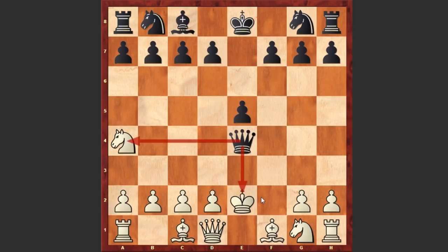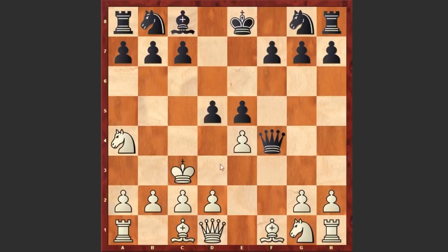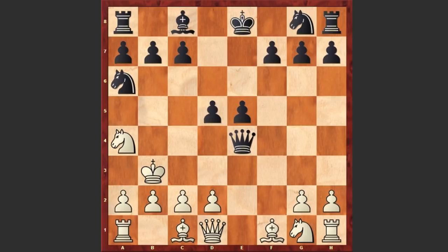After Qh4 check we see king e3, queen f4 check, king d3, d5, king c3. This king is just escaping and black is going for a king hunt. Queen takes e4, king b3 protecting the knight, and Na6 — not a great move. A more aggressive looking move is Nc6.